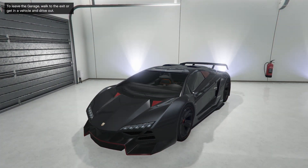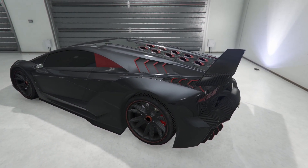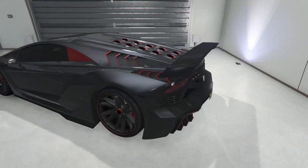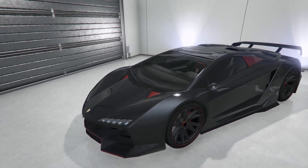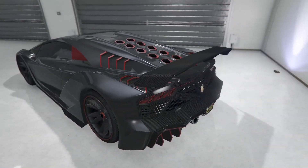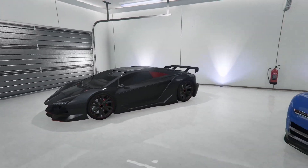Starting off we have the Pegasi Zentorno. I've got mine done to look like a Lamborghini Sesto Elemento, which is the car this thing is based off of — at least that's what I believe. Some people say it's based off of the Lamborghini Veneno; I personally don't agree with that. I've got the car done in a metallic carbon black with a red secondary, and I've also got the rims painted. I've got the carbon spoiler to match up with all the carbon fiber on the back of the car. It's a really good car — I'd highly recommend it.